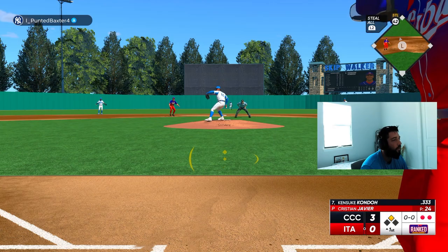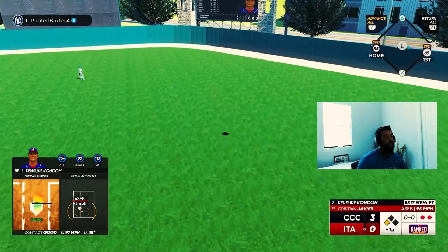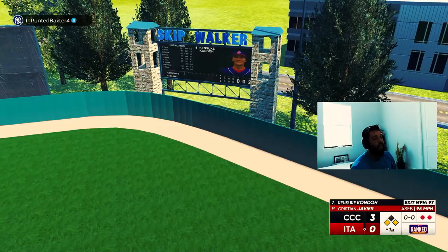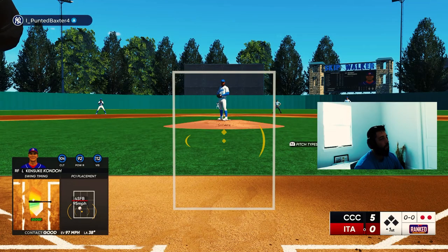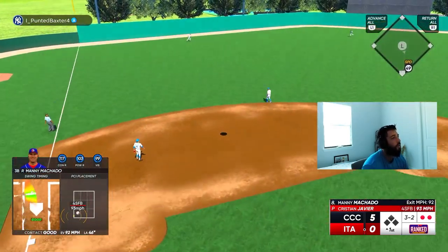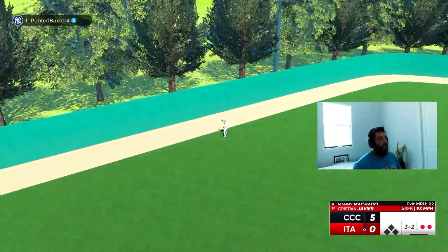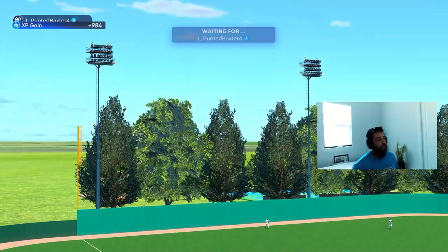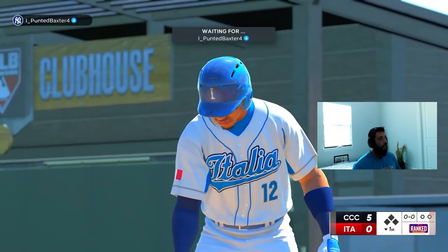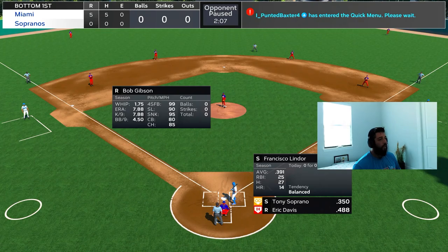Alright, here comes Kensku and we're going to go ahead and take a 5-nothing lead. Kensku comes back to the lineup and hits a bomb in his first at-bat. Here comes big Manny Machado — I just missed it with Manny, that's a rare occurrence getting out with Manny, especially since he threw a changeup right down the middle — we have to be better. We get five runs on five hits — good inning for us. We missed a couple pitches and could have made it a bigger lead, but at least we got five.